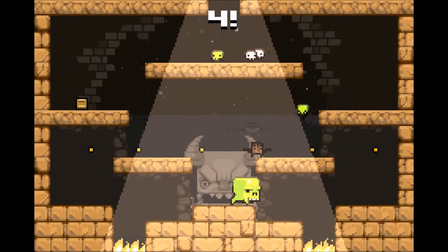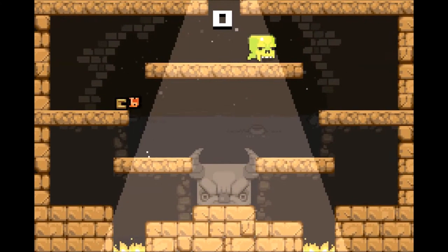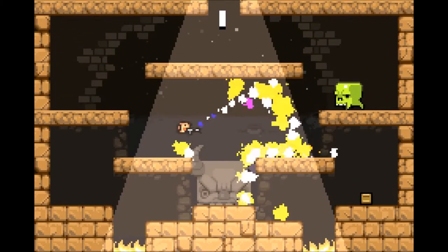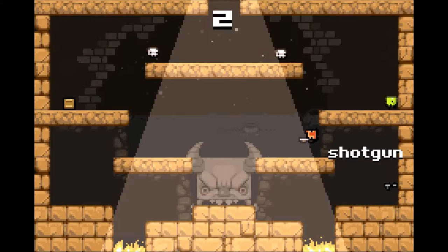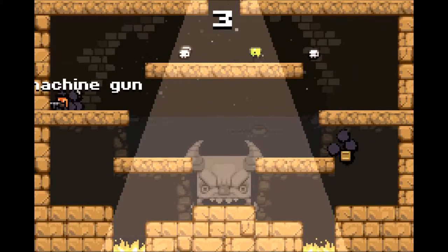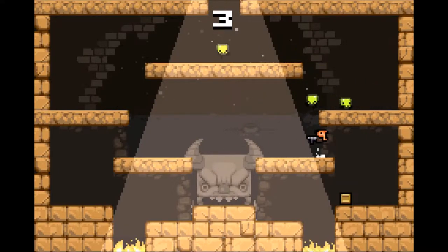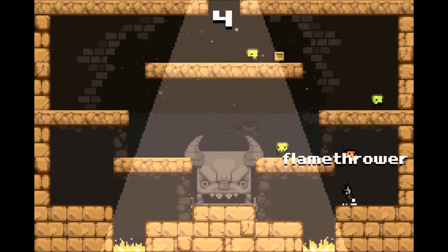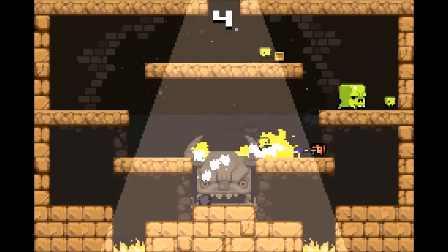Gotta put the red guy out before he goes nuts. This one's a little bit harder. I kind of don't want to switch out from the Flamethrower — I just want to stick with it and kill everything. Because if I grab the crate, then I'll get a crappier weapon. Usually.